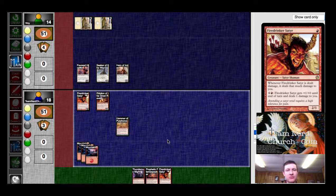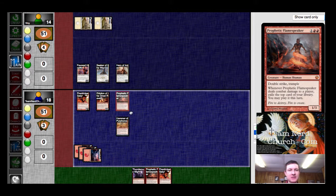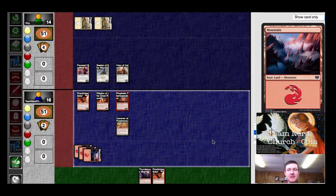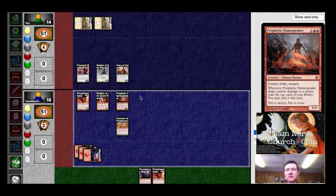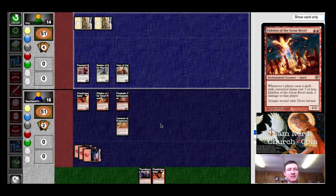I've got three mana, Flamespeaker, and a Might. The Flamespeaker's not going to get the job done unfortunately. I will just play it out just to get it on the board. That ends my turn. If he has got Banishing Light, I'm going to be a little upset about it. But other than that, I think I just win next turn.